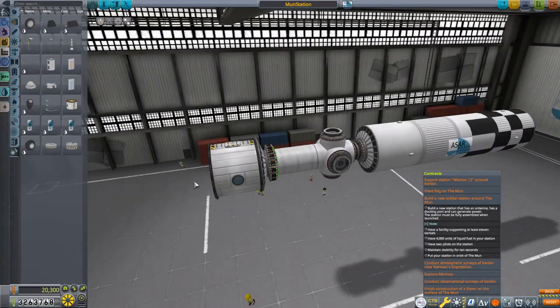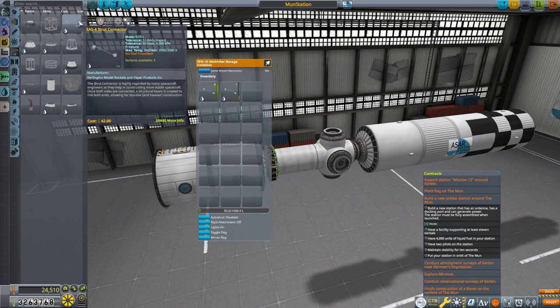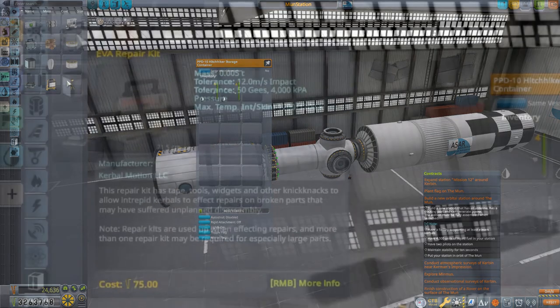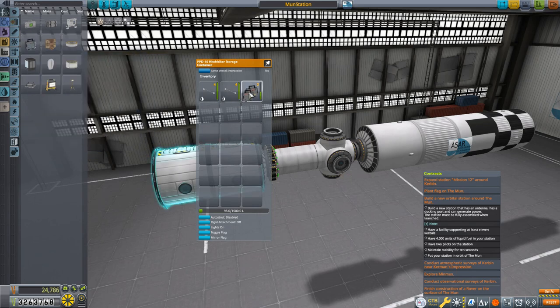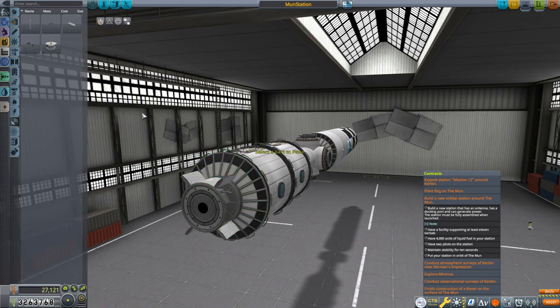The rest was pretty straightforward. I put on two hitchhiker cans, which brings the crew capacity up to eight. The contract requirement is for 11, but the vessel bringing the crew to the station has seats for three — don't forget everything docked with the station counts. I also took advantage of all the inventory slots in the hitchhikers and put in eight strut connectors and three repair kits. Repair kits can be used to repair broken solar panels or antennas, but each repair uses up a kit, so it's good to have multiple aboard. I then put on another Rockomax adapter, a service bay inside which I put a hex probe core, a Z-200 battery and a Communitron so this thing can fly autonomously.